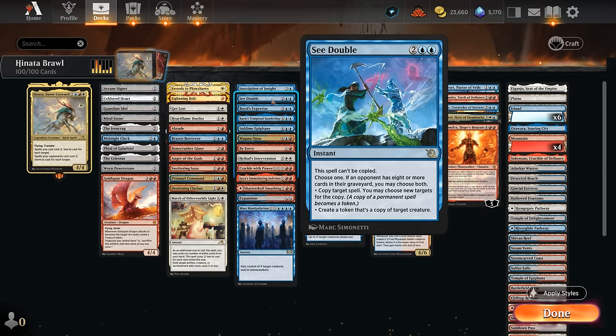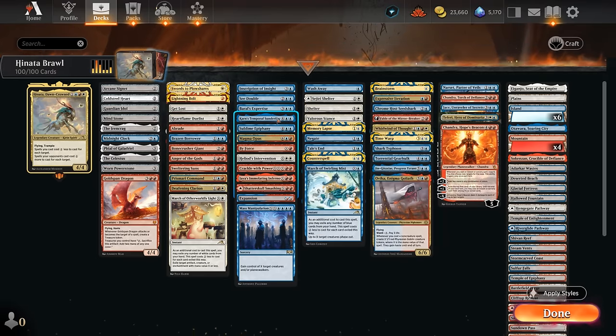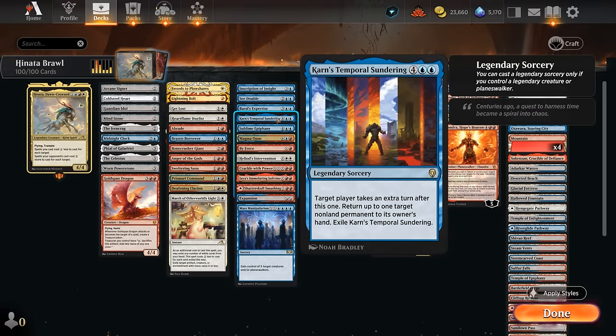Sea Double can copy a spell on the stack and create a token that's a copy of a target creature — mostly targeting the opponent's creatures since we don't have many ourselves. We can potentially choose both modes if an opponent has eight or more cards in graveyard, making it just double blue with Hinata in play. Pearl's Expertise can bounce multiple creatures and artifacts while also casting a four-mana spell for free. Karn's Temporal Sundering bounces an opposing permanent and lets us target ourselves to take an extra turn, costing only four mana with Hinata out.